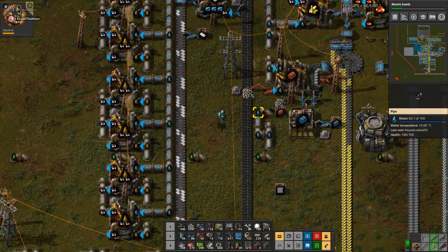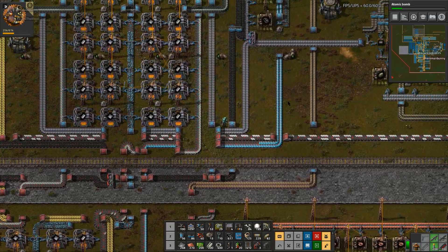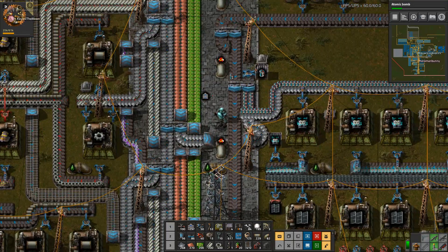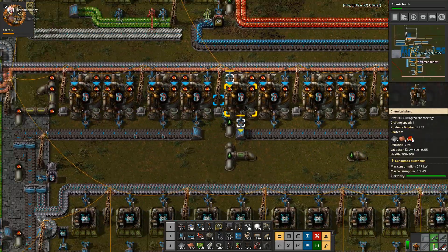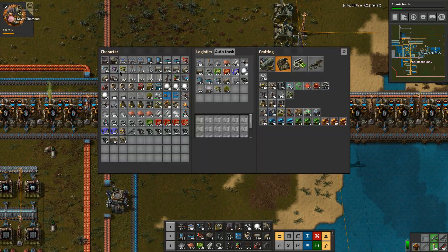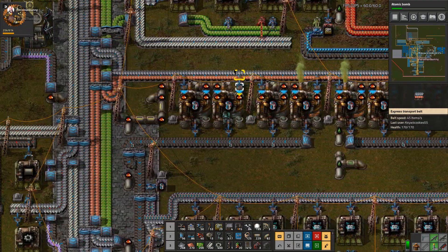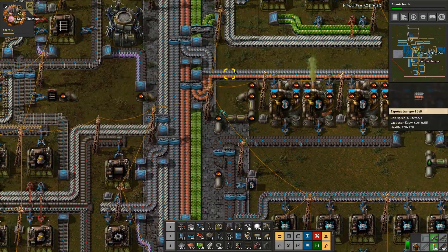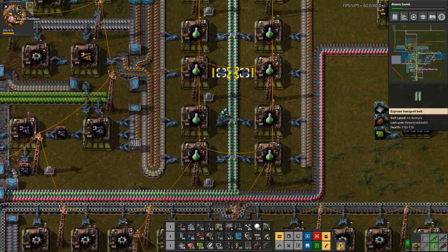Hey, can you start upgrading all of our belt to blue? Yeah, let's see here. You can do that with the upgrade planner, but also remember to disconnect the part that turns normal inserters into stack inserters. We need to start using our lubricant as the thing, because we're backed up on that. And then our heavy oil is doing its thing too.